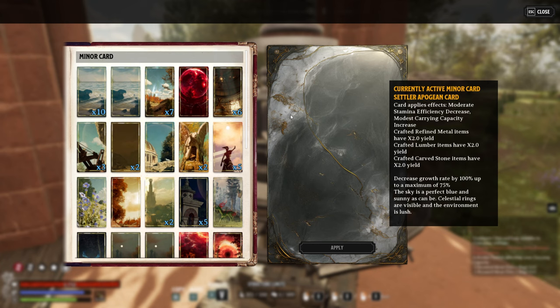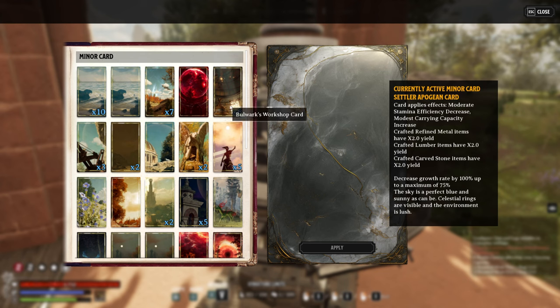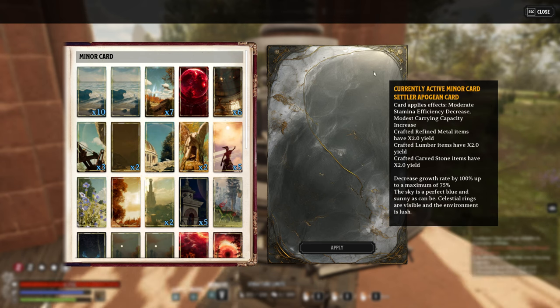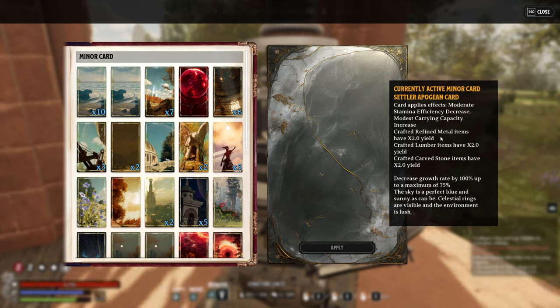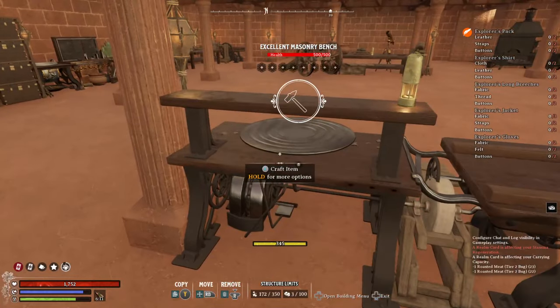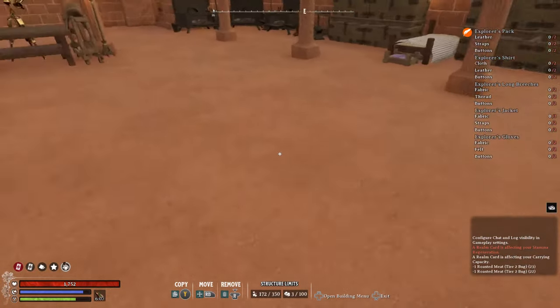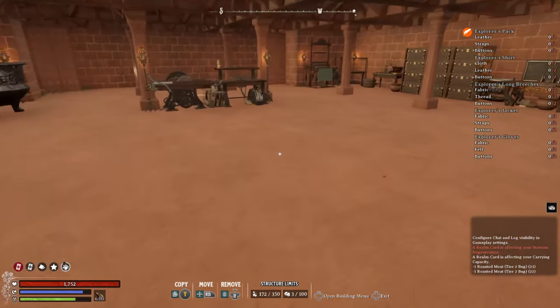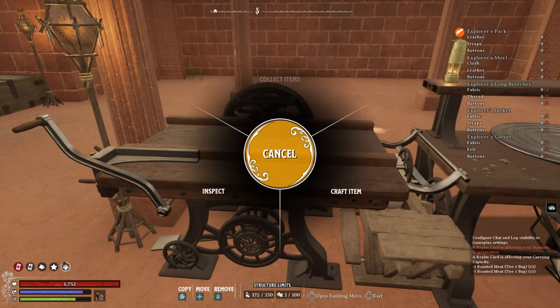With minor realm cards, specific cards provide traits or bonuses to workstations. The minor realm card I currently have active in my respite realm is the Settler Apogee card. This gives me specific bonuses: it increases my carrying capacity on my character, and it also gives me twice the yield when I'm refining metals or carved stone. That specific minor realm card buffs my masonry bench, my sword table, and also my hearth that I use for smelting ore.